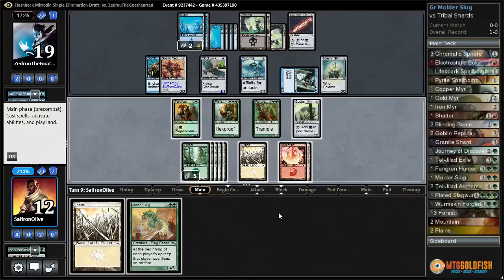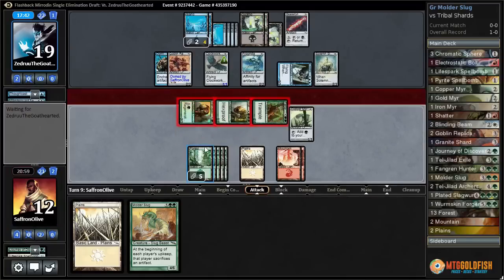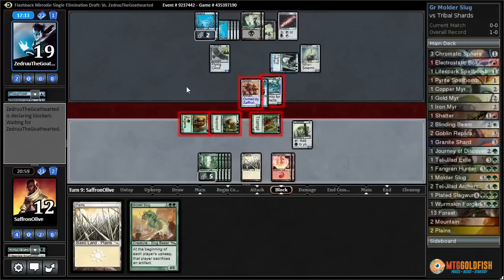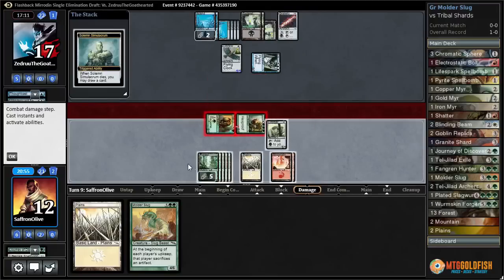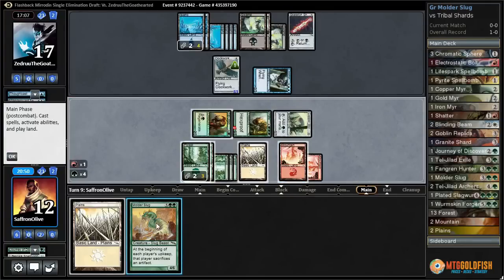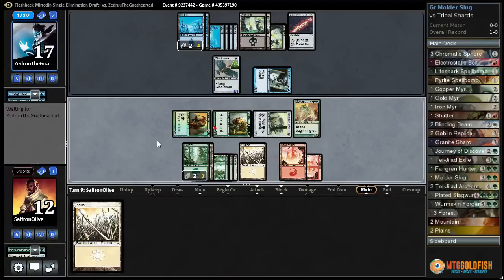Molder Slug — so can we even play Molder Slug? I think we can. I think we have to go attacking majorly — all out attack, try to get some stuff off the battlefield, then play Molder Slug. Hope it doesn't get countered, that would be really bad for us. Blocks there, blocks there, blocks there. They get to draw a card, and we get to play Molder Slug, which will at least slow down their development unless they can just kill it. They can keep getting things back to their hand, but now they're also going to have to sac something every upkeep.